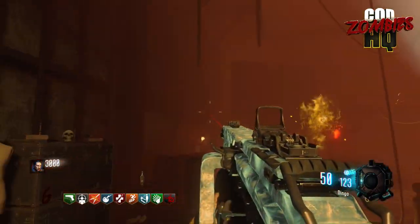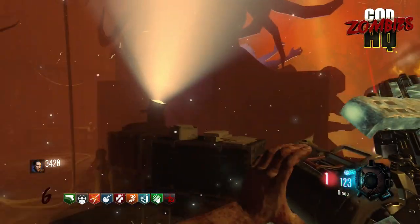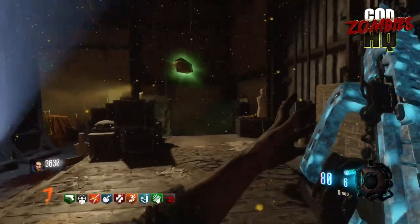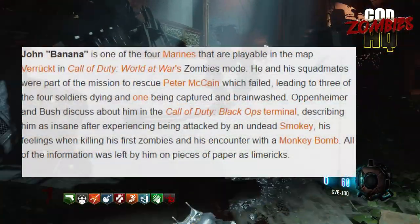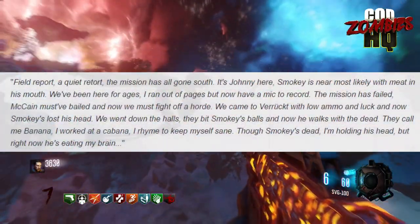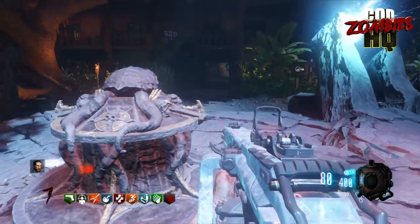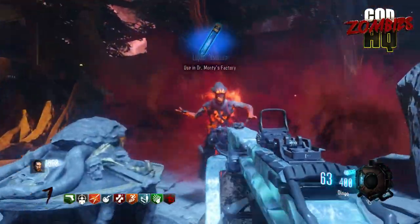Moving on to our second story of the day — this one comes from a Reddit post by Makatfranoush, entitled 'Dempsey's Going Insane.' In the post, he brings up the fact that on Revelations, whenever Dempsey picks up a weapon from the mystery box, there are several quotes where Dempsey makes a rhyme with the weapon he just got. This Reddit user connected this to another character in Dempsey's original squad of four, sent to rescue Peter McCain at Verruckt. His name was John, nicknamed Banana. He had his own radio on Revelations, and at the end of the quote he says: 'They call me Banana, I work at a cabana, I rhyme to keep myself sane. Though Smokey's dead, I'm holding his head, but right now he's eating my brain.'